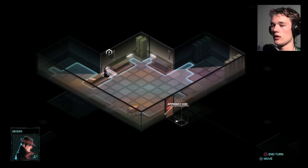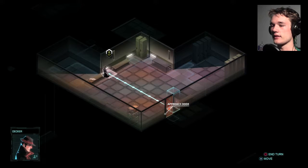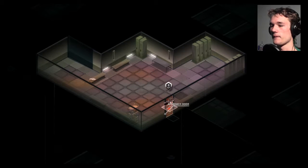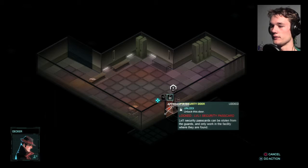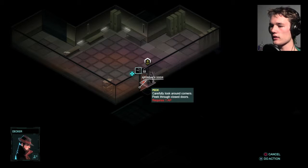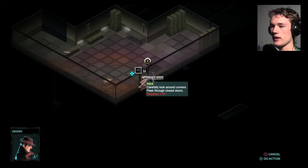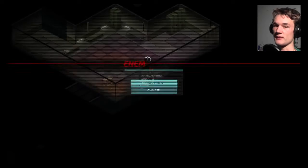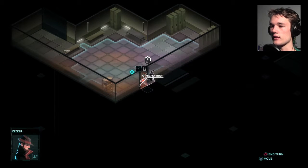Get to the door. I have to do this more than one turn because I can't get there in one go. I can unlock the door. Peak — carefully look around corners. Peek through closed doors costs one AP, but I apparently have zero AP. Since I have zero AP I'm just gonna end my turn. The enemy isn't doing anything.